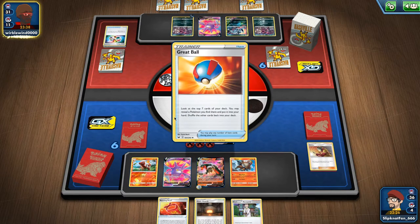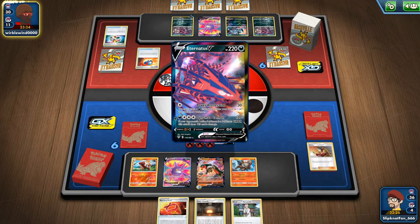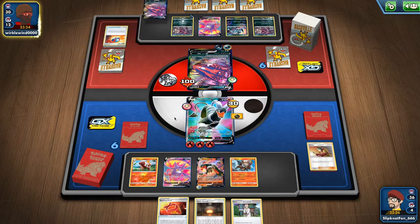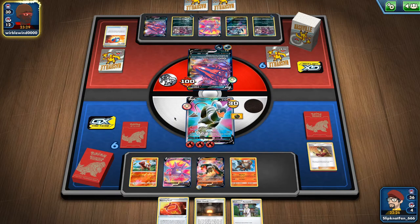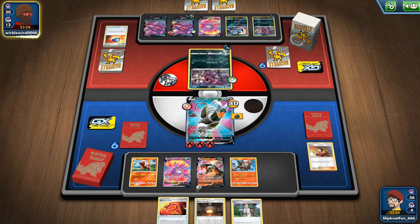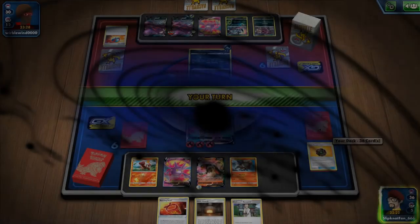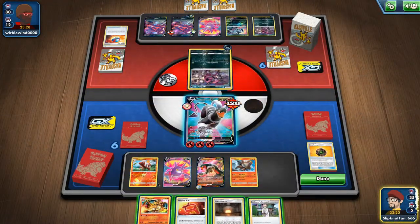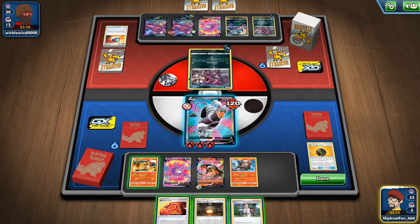But we'll get through. The Jinx is prized, man. And I just didn't pick a basic Pokemon with my Quick Ball. Oh, we got a Charizard — absolutely perfect.